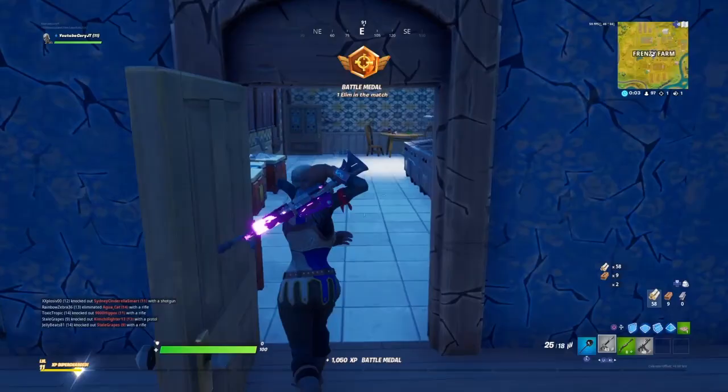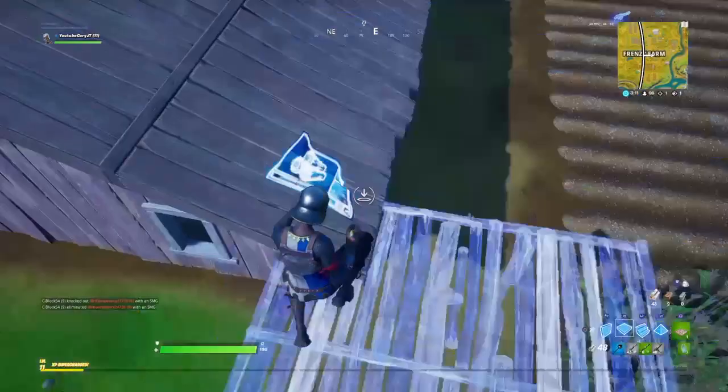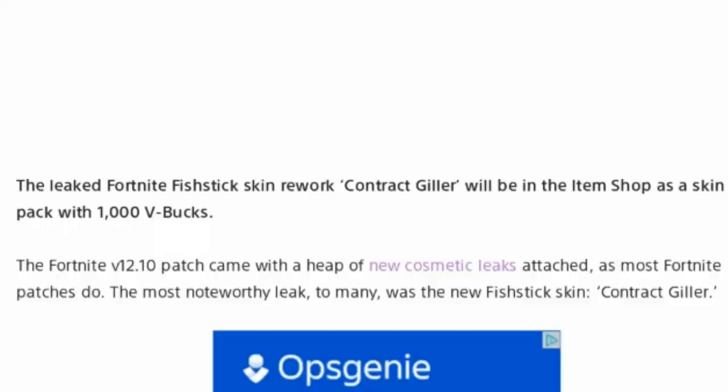When a skin normally gets released in the item shop it just gets sold for a specific amount of V-Bucks, but this skin is going to be coming out a bit differently — it's going to come with some challenges which include free V-Bucks and it's going to be coming out as a bit of a set. Let's get into the information we've got regarding this skin coming in from an article from Fortnite Intel.